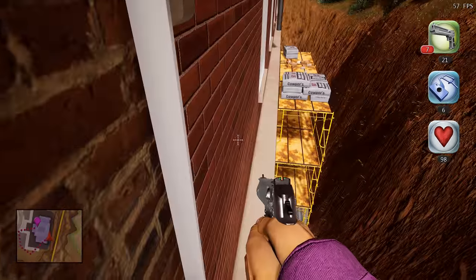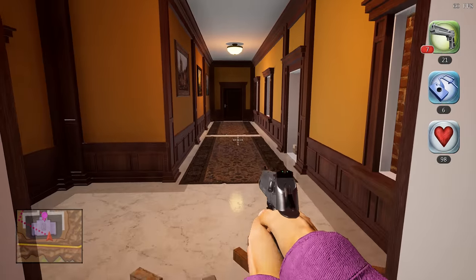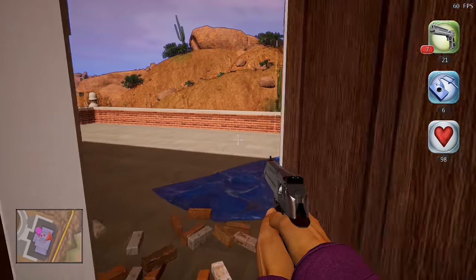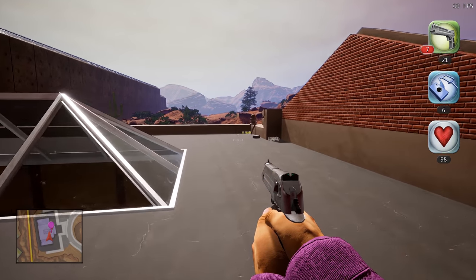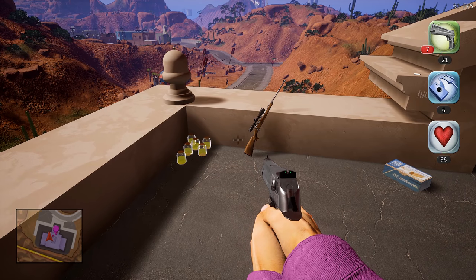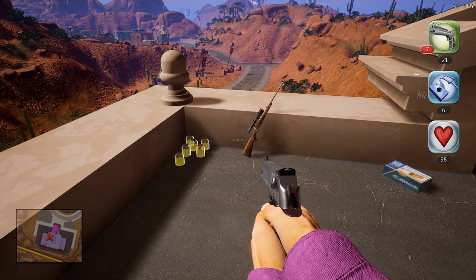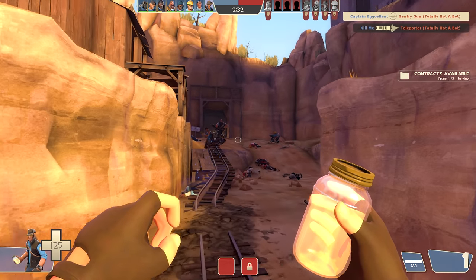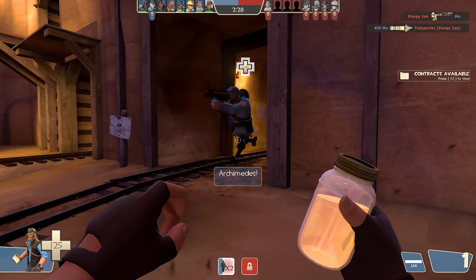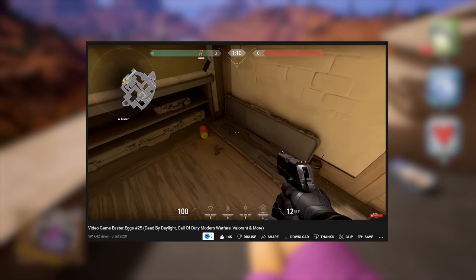At this next location on the map, if you perform some light parkour you can reach a rooftop hiding a very strange find. This makeshift sniper's nest is home to a sniper rifle and several jars of urine — a reference to the Sniper from Team Fortress 2, who not only uses a sniper rifle but is also able to throw jars of his own urine at enemies. A similar easter egg could also be found in Valorant, which we featured back in episode 25 of this series.